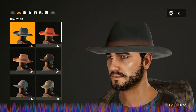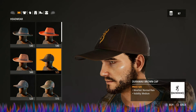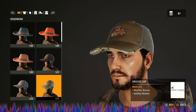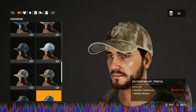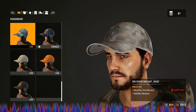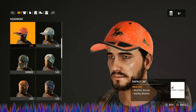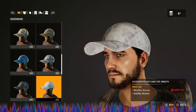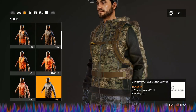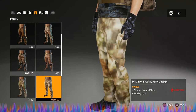Now let's talk clothing. Go through and find something for each weather situation — there's normal, cold, rain, and hot. What you want to do is find anything where the visibility says 'Low' — that is your biggest priority. It looks horrible but I'm okay with it. For all other clothing, absolutely make sure you're buying stuff that says low visibility.